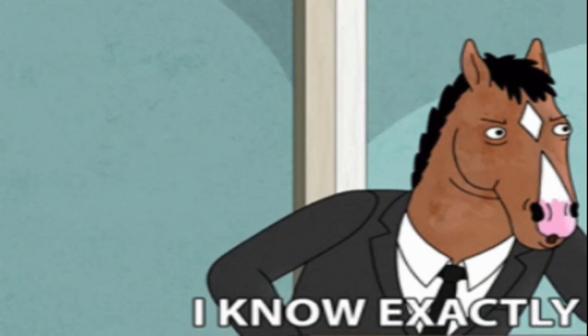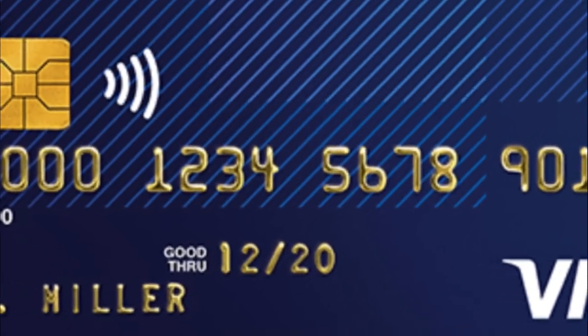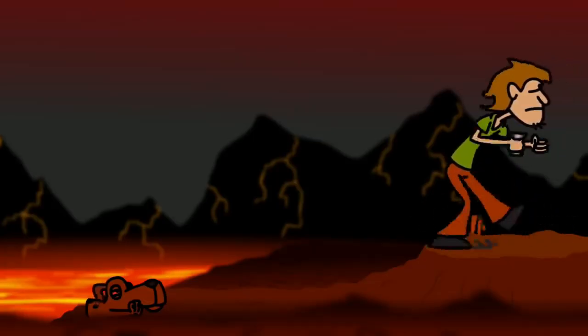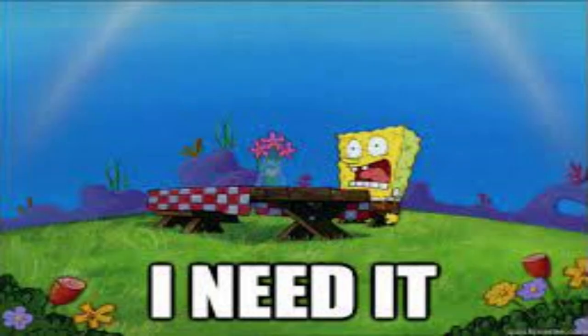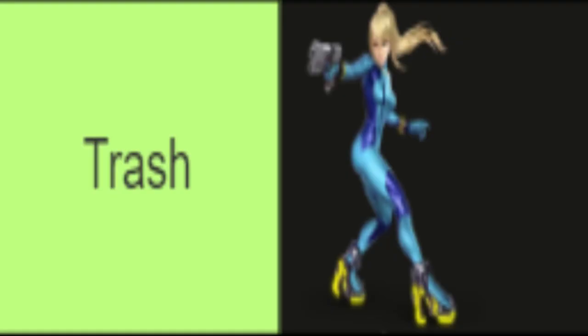And you know exactly what we're looking for! That sixteen digit number on the front, the expiration month and year, and those three digits on the back! But you have to hurry getting it back because Samus needs that suit so those people on the internet will stop calling her a low-tier character!